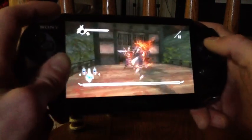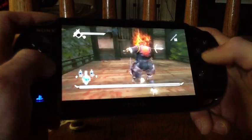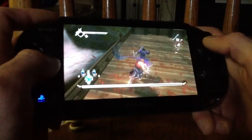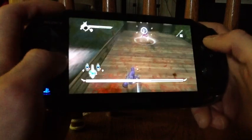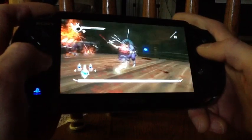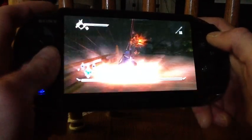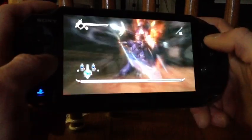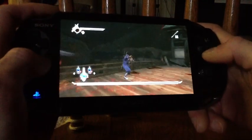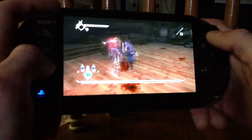Every 25% of his HP, he will spawn two additional adds. That is assuming that you kill them — if you just leave them there, he won't continue to spawn them as the battle goes on. But I want to be doing this because I want as many adds to spawn as possible, so I can take off as much HP as possible with the ultimate.